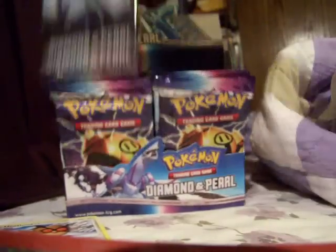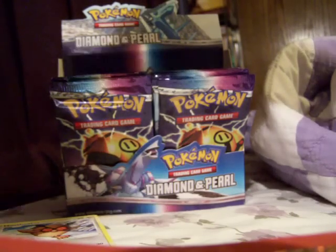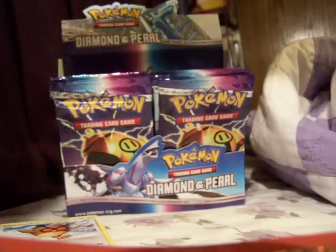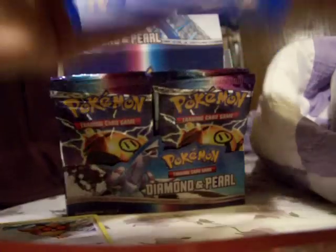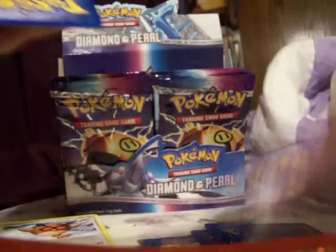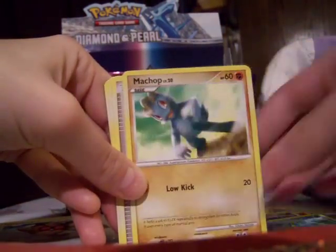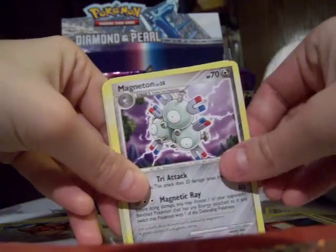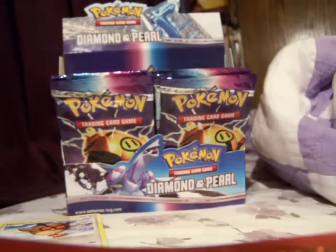Let's try one more pack. So we have a Bidoof, Chimchar, Mime Jr., Goldeen, Machop, Pokéradar, a Magneton, Haunter, Pokédex Reverse, and a Mismagius Rare. I will see you all in the next video — thanks for watching.